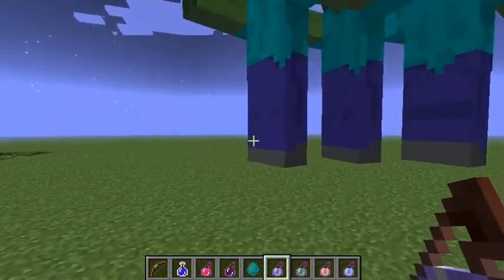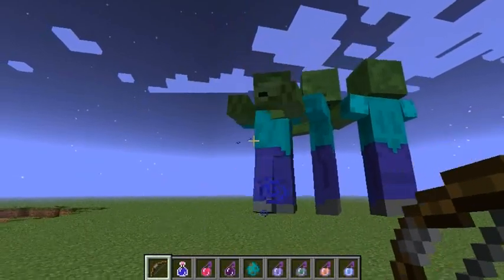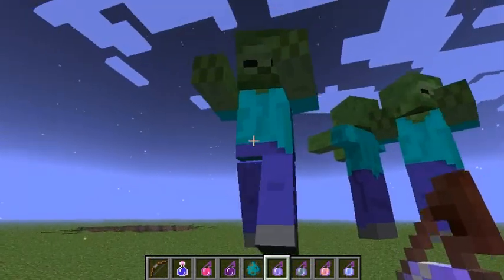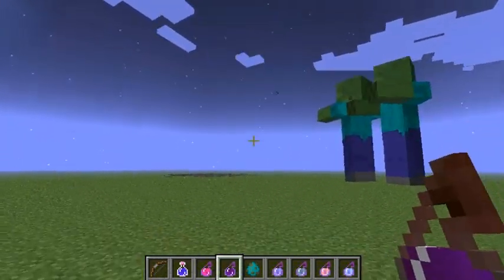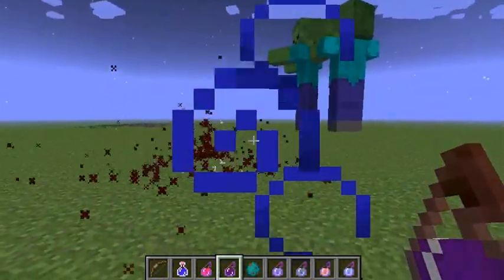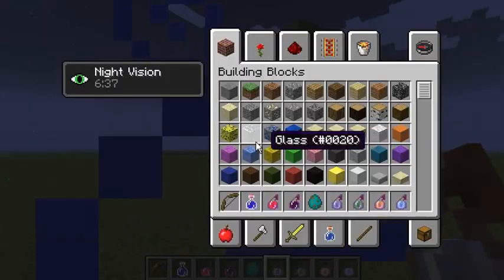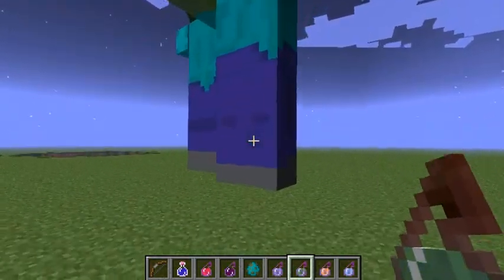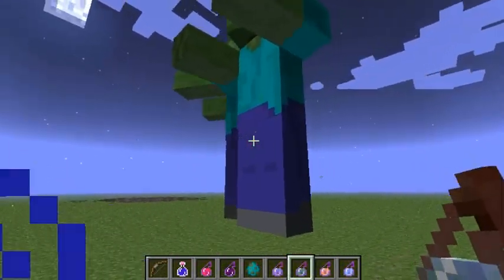Next up - invisibility. Does the invisibility potion work on them? Let's separate one of them. He does turn invisible - wow, amazing! And it looks like he just died. Poison - wow, they take poison damage, amazing!